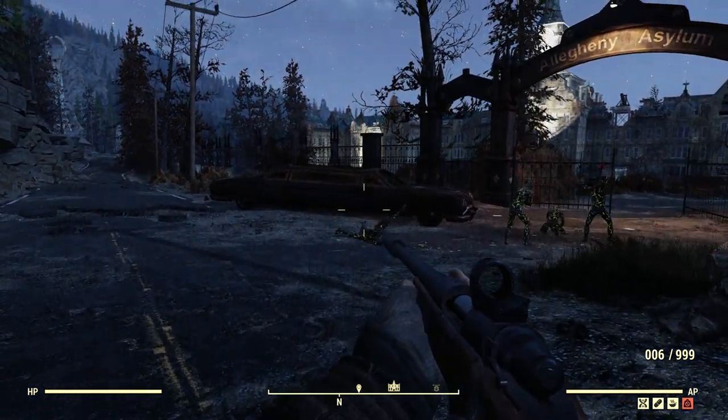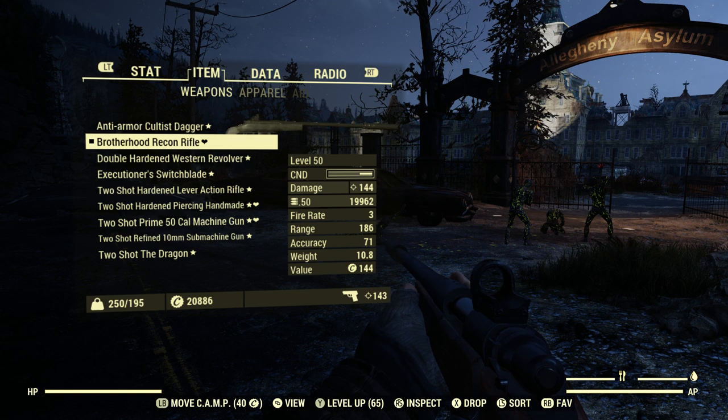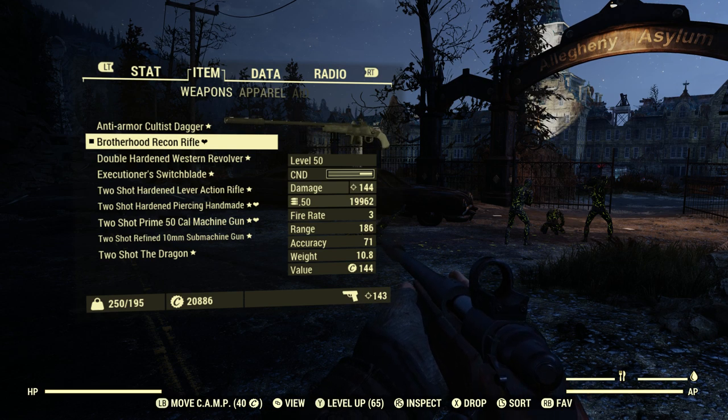That is going to be the Brotherhood Recon Rifle, the one that I have out. As you can see, this is not the base gun — this is heavily modified, but it is classed as a normal hunting rifle, just extremely upgraded. It's also easy to get and craftable for almost any level, great for giving to friends, and great for alts.